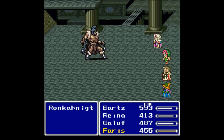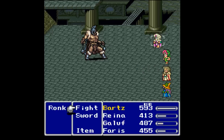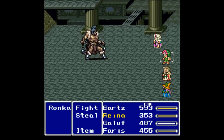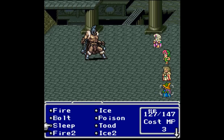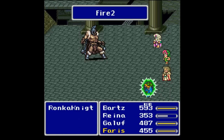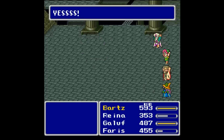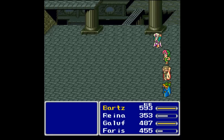We'll save some MP and just flat out attack. Wait — why did I attack with that? It healed the Ronka Knight! That was a stupid idea. I apparently just don't know how to spam properly. Let's try fire — how does fire do against this guy? I think that did better than the lightning. You get 810 gil, 350 experience, and 1 ability point.